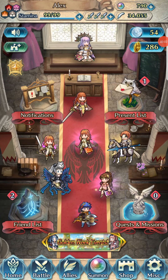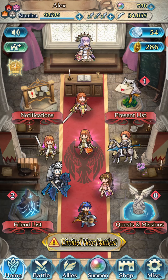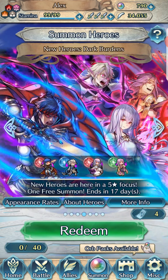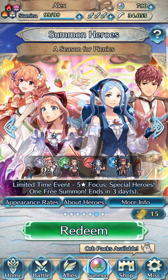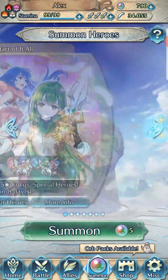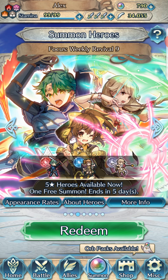Welcome back to Fire Emblem Heroes. It's time for some summoning — we'll be doing a mini summoning, collecting all our tickets for the Golden Week celebration on this picnic banner, and we'll also use our free summon here. We're only doing three summonings.